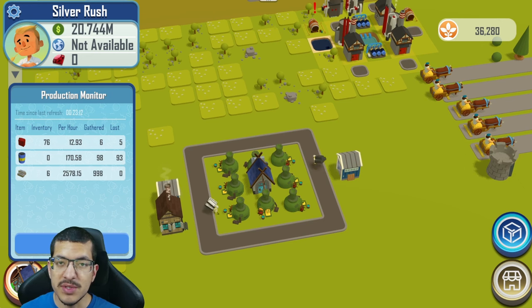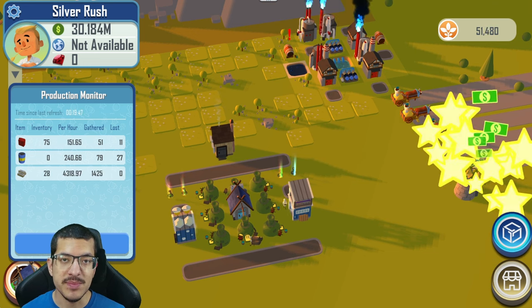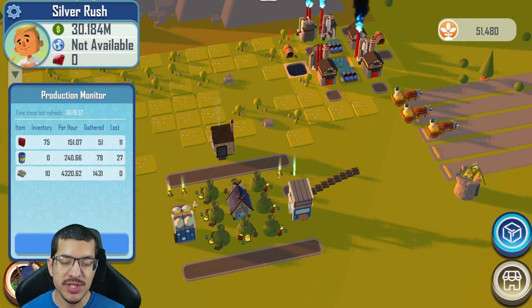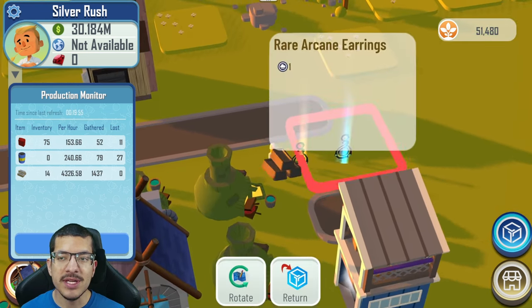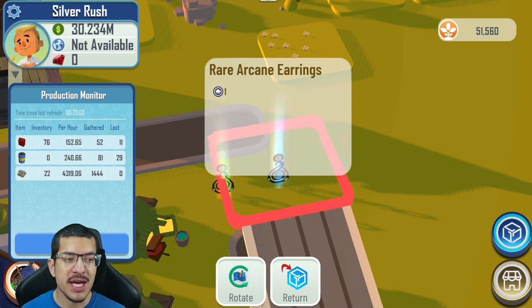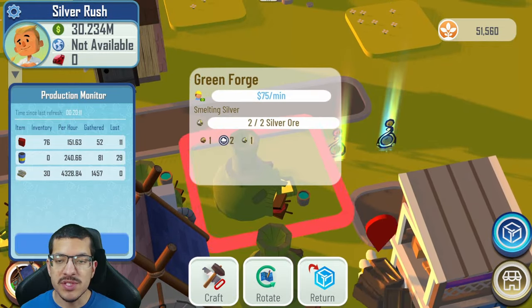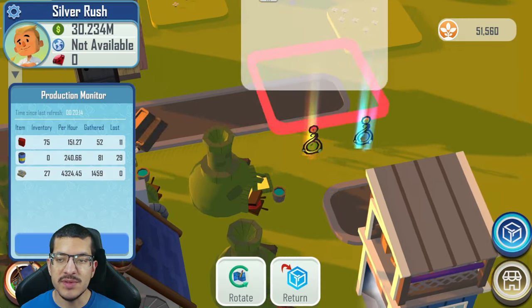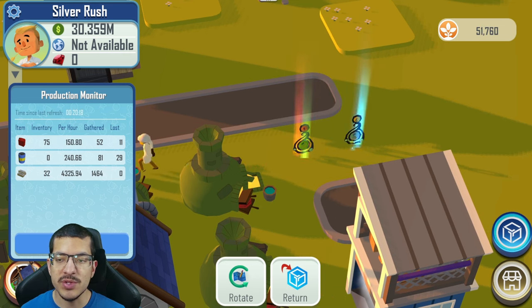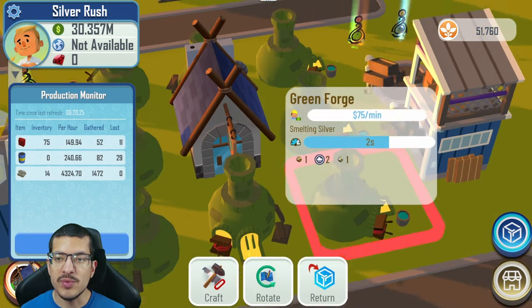This is the fourth and final design for the silver rush with all the applicable NFTs to make it as powerful as possible. Three additional kinds of NFTs have been added. The first is the Arcane Earrings, which come in two rarities: rare and epic. The rare Arcane Earrings add a 2.5% craft time reduction to all crafts made in the forge. If you're using many — especially the epic ones — you will notice a difference. The rare version also adds a 10% increased movement speed to all forge workers.